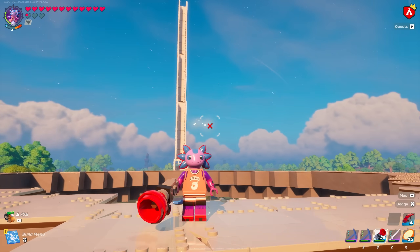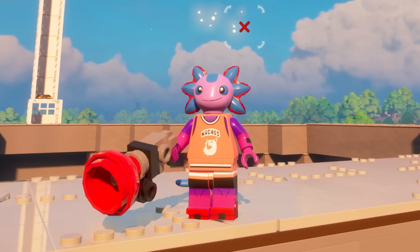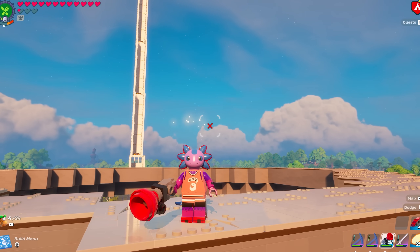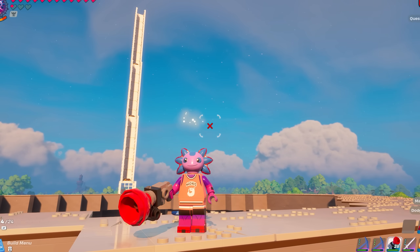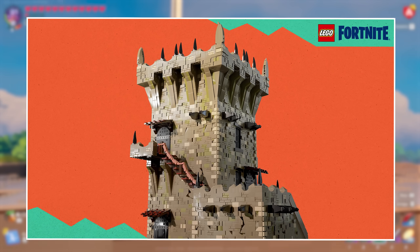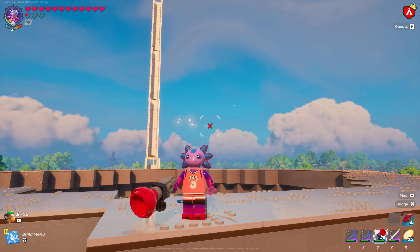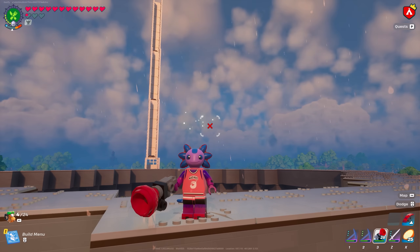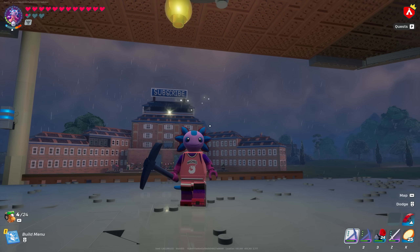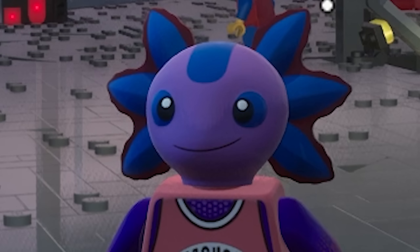The most expensive bundle coming out is 800 V-Bucks, and I think they heard the feedback from the Lion's Night Bundle and are decreasing the prices. We'll have to wait and see how many builds and pieces it introduces, but looking at the picture, it introduces a whole new style of pillars, columns, colors, and staircases. It's not the most vibrant set, but it definitely fits the theme of the sea and pirates. This is probably one of the things I'm personally most excited about for this update — I love building and adding new pieces around my world.